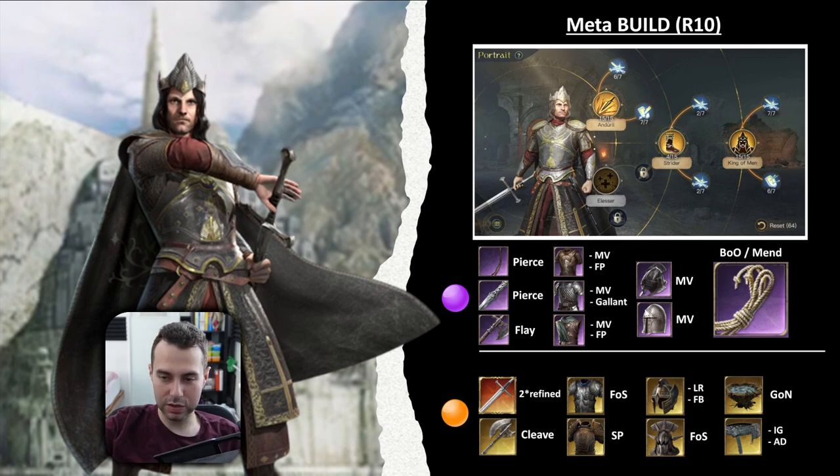You also have the Full Helm with lots of Strength and Melee Vigor as a special effect. Both helmets are good — just pick whatever you have. As an accessory, we don't have a lot to choose from. Go with the Heflane and Bane of Orcs or Manned. Manned makes much more sense if you have a monostack, like a monostack of Guards of the Tower.